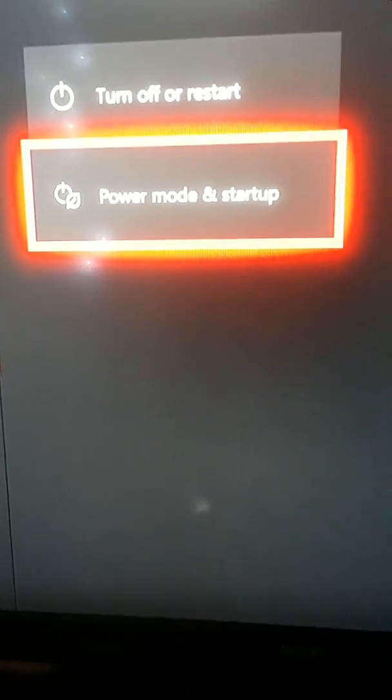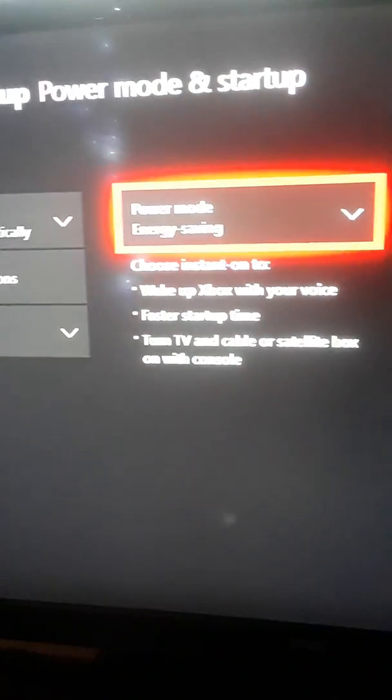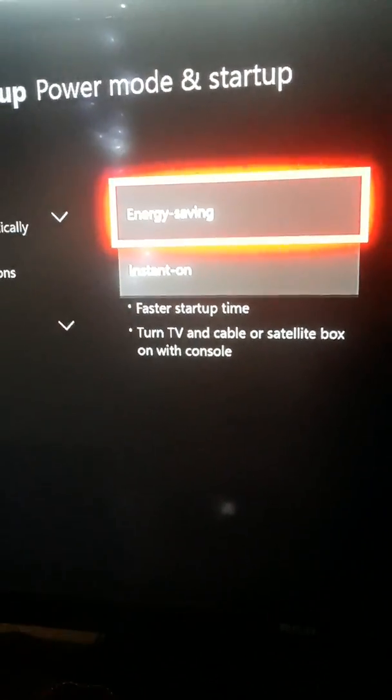Then you want to go back and go to Power and Startup. You want to go to Power Mode and Startup right here, then set it to Energy Saving.